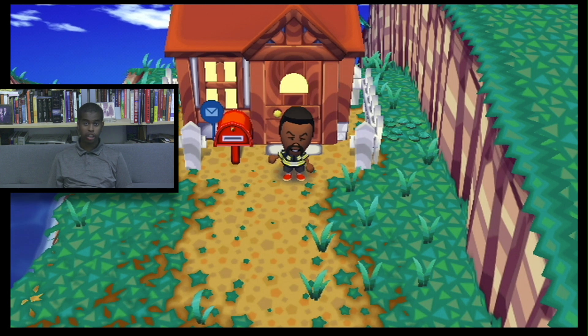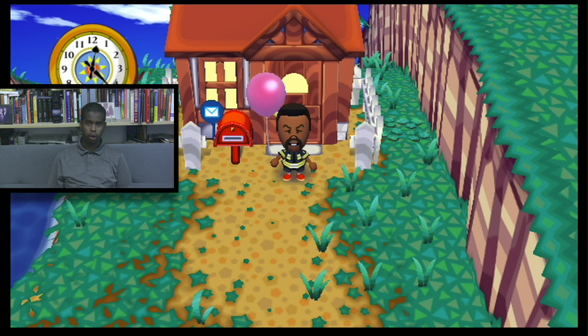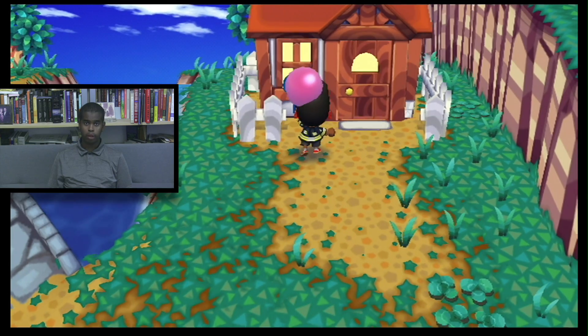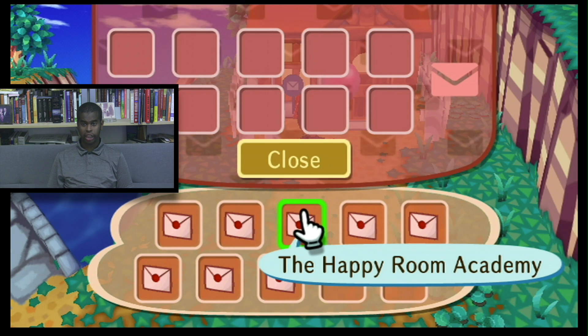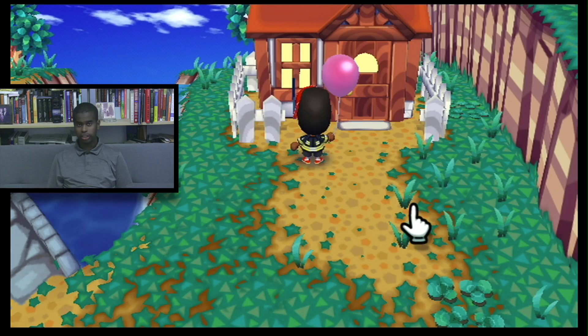Okay, here we go. Here we are in my Animal Crossing City Folks world. That music is actually really good. If you see on my left hand, I have a pink balloon — that's really cool. We're going to open the mailbox and let's see what we got today. We got some new mail — a lot from the Happy Room Academy. I don't know what these are about, so we're going to close the mailbox.